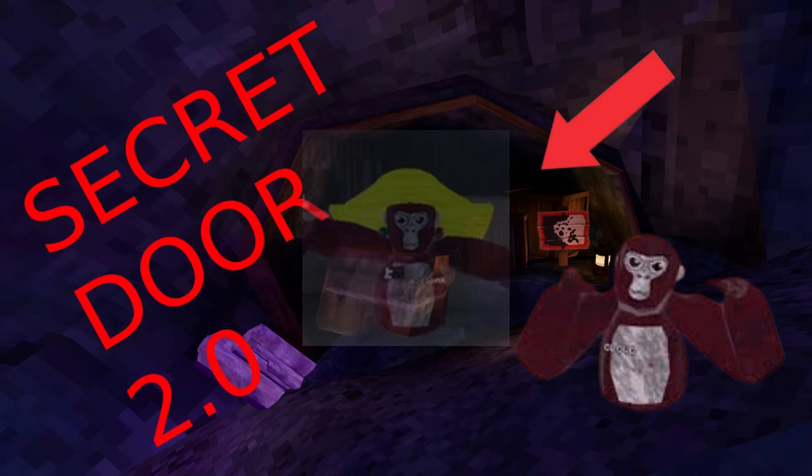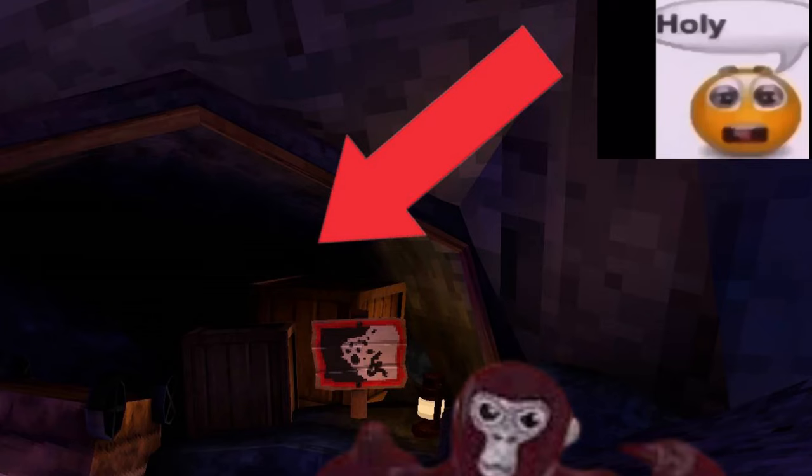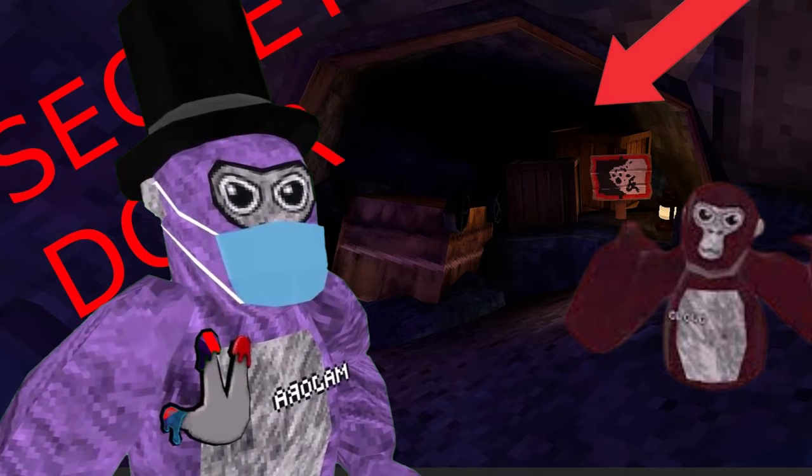So Raggy keeps it up with the theme of the secret doors, and then there's just this random monkey right there. You got the red arrow — obviously every clickbait thumbnail needs that. But this one doesn't actually change that much of the original. So I'm gonna give this one like a two out of five.